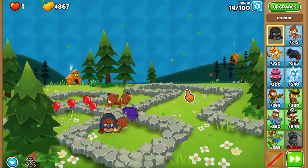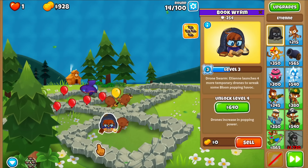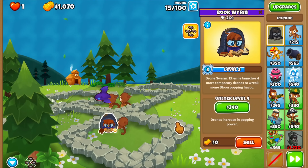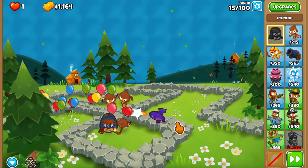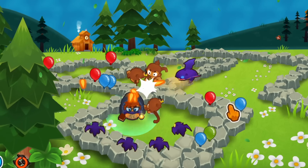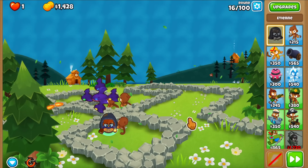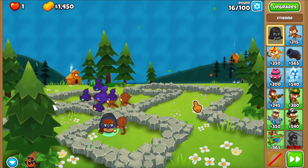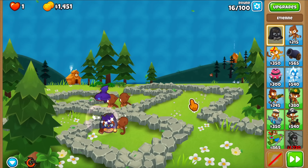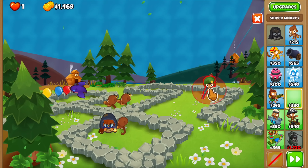We're doing this one on Chimps mode. I want to get to the end just because of the new skin — if you guys haven't seen it, we're going to do a little showcase. It's round 15. Do we use the ability? I want to check the line of sight. I know how it works, it's just this thing messes with my head. I'm looking at this and it just messes me up.